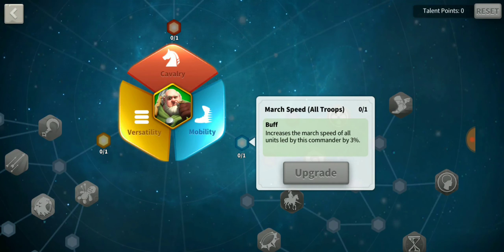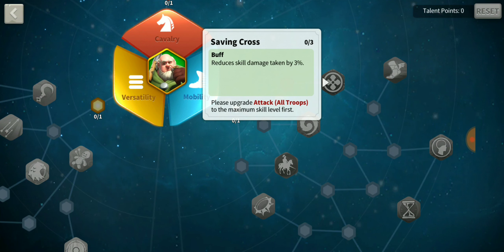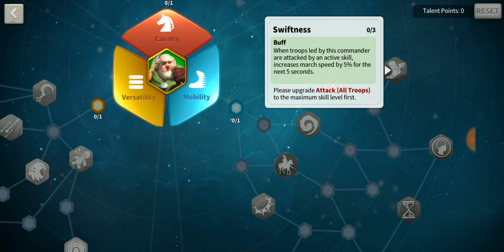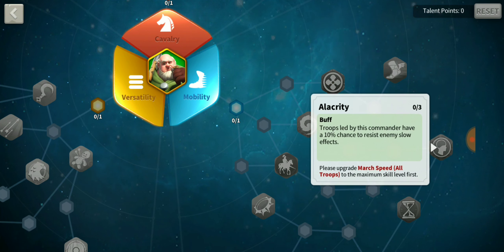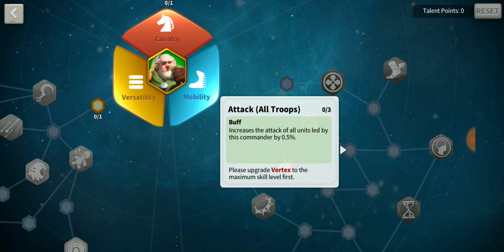In the mobility tree, the first node increases march speed for all units led by this commander by 3%. There's also increased attack by 0.5% and reduced skill damage taken by 3% — actually really good. When troops led by this commander are attacked by an active skill, march speed increases by 5% for 5 seconds. There's also Electricity: 10% chance to resist enemy slow effects.